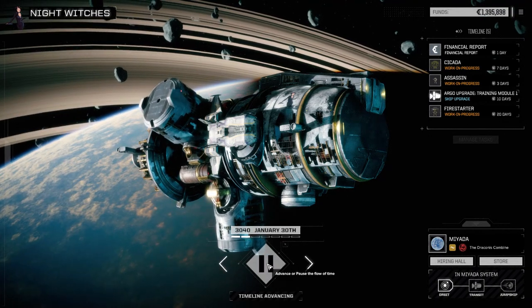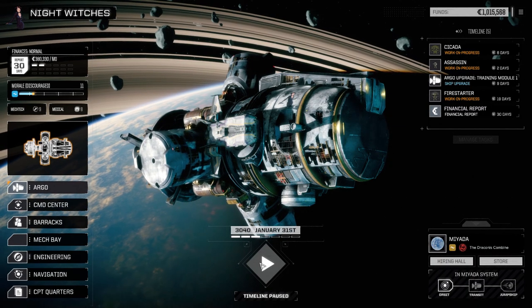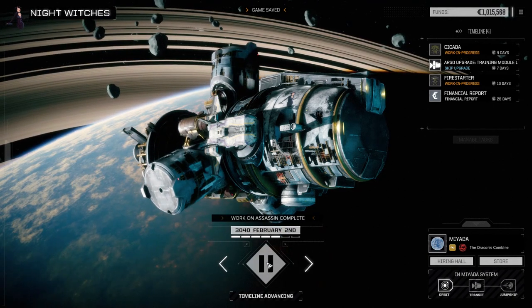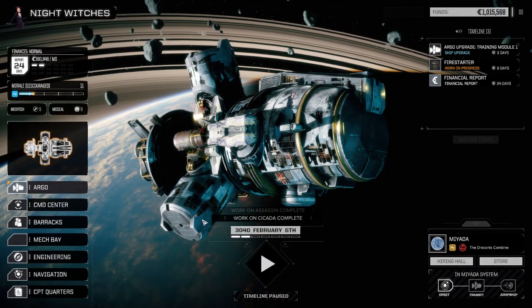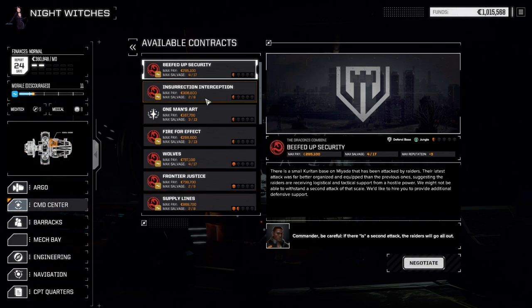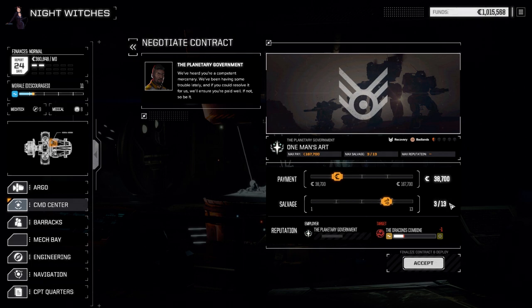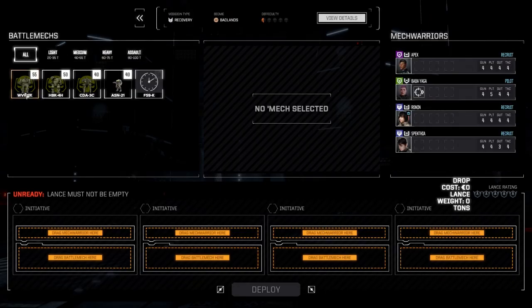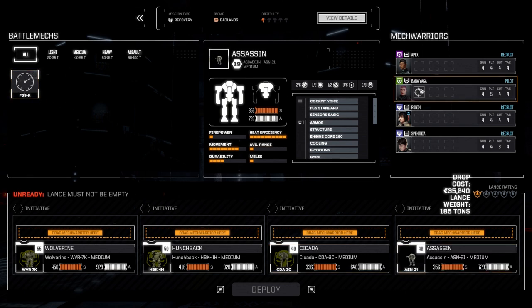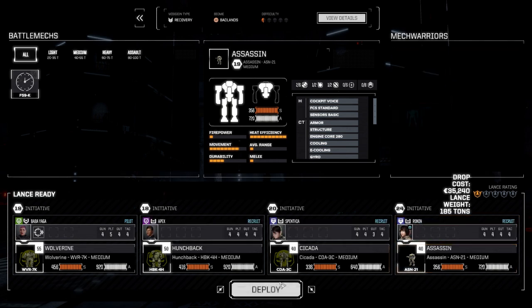Let's get our mechs back — seven days. We're already into financial reports: $380,000 monthly costs, a little more than the $360,000 we were paying before. Let's take that mission now — 'One Man's Art,' picking up the guy and his artwork. We'll negotiate for full salvage since we need it. This should just cover drop costs and we have enough for repairs. The number of enemy units is a slight concern. Let's assign Apex with the Ronin pilot — Ronin seems good in the Assassin.